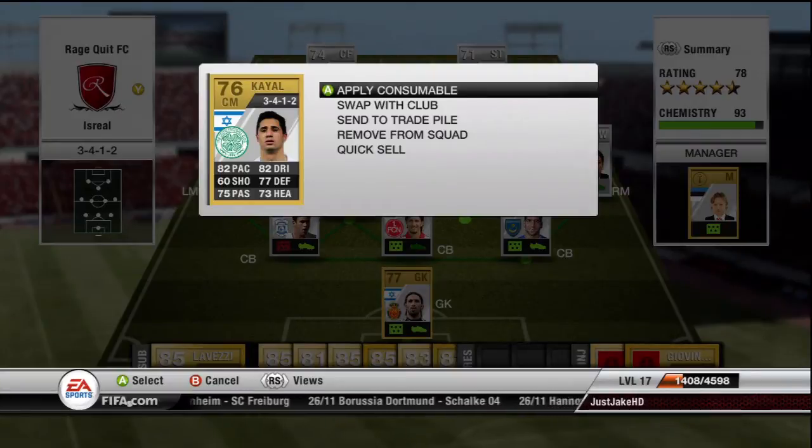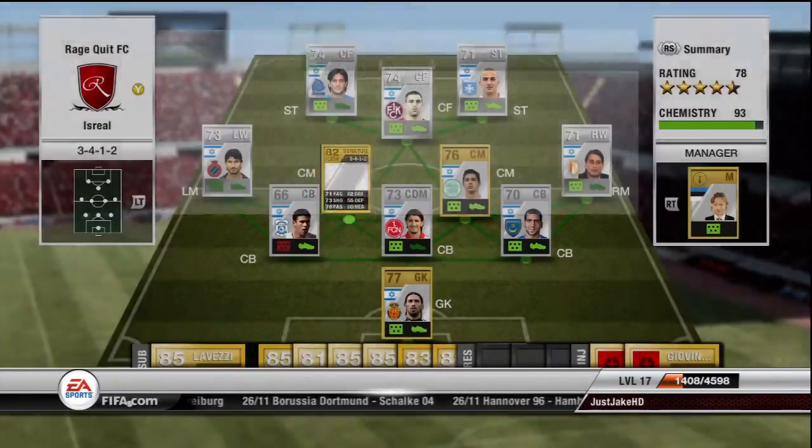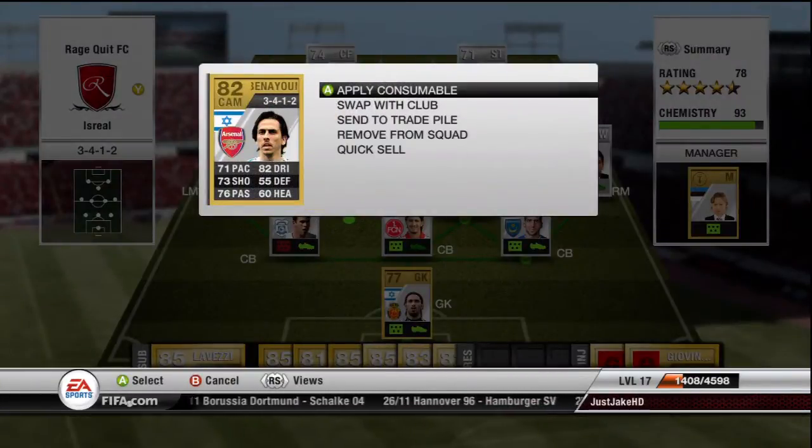Yossi Benayun — most people will know him — he's a monster on this game. He's so strong and has amazing dribbling; it's unbelievable. He's run the pitch about 20 times for me, just shrugging off players and skipping past everyone with his dribbling. So if you're making a cheap Premier League team and you're not worried about shiny or not, pick him up — he's a beast.